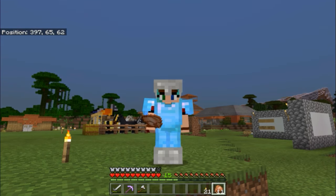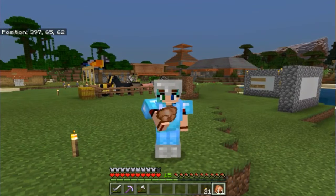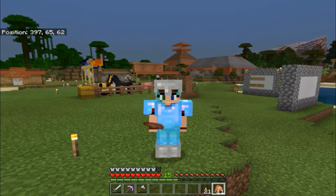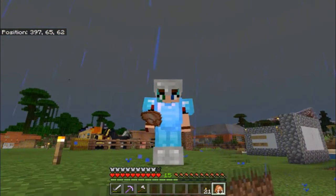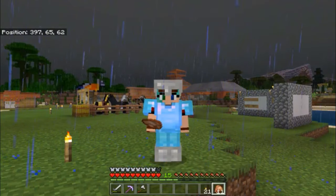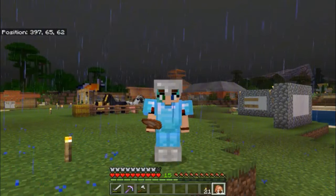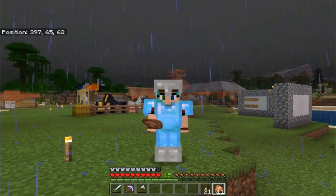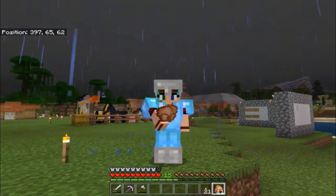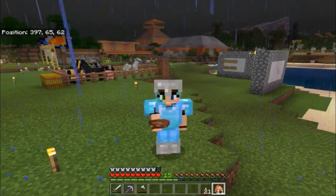Hi and welcome back, it's me Dariana and we are back on the APM server. Today we're back at spawn and I thought we'd start over here because we've got a project to do in the town centre. I was going to work on my base but then I decided we should just get on with the wool shop. I found a pretty good tutorial by the Mythical Sausage, who borrowed the idea from Wattles - I'll link the video in the description below.